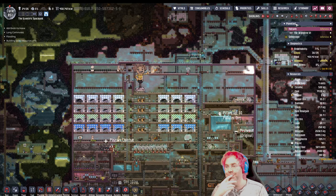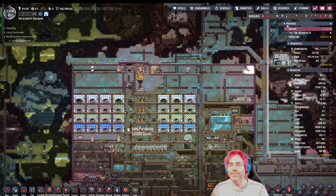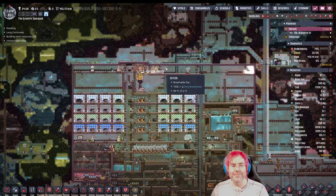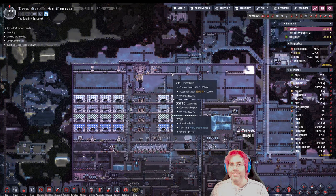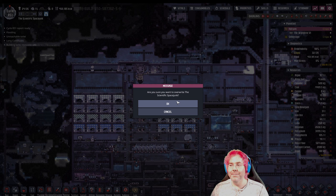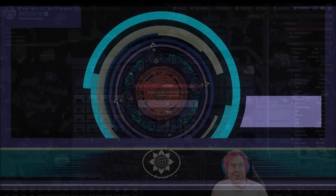Let's let the cycle finish and then I think I'll drop a save. We'll complete our 851st cycle of this game of Oxygen Not Included. Let's go. So that was the Scientific Space Chunk — Home Sweet Home in 851 cycles.